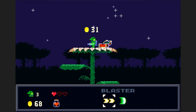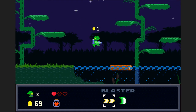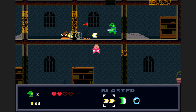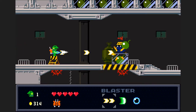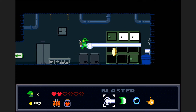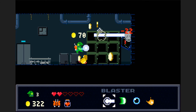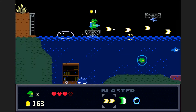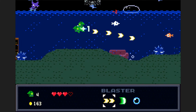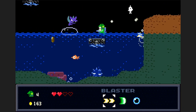Keeping with the retro pixel aesthetic, the music is done in a suitable chiptune style. As you'd expect from a 2D platformer of this quality, every level has its own theme music, which fits the mood and enhances the overall experience. The sound effects are all satisfying and appropriate too. Everything sounds like it should, and between the sound effects and the music, this game is really easy on the ears. Much like Cave Story, every aspect of this game's design hit the nail on the head, and I can't really think of much to complain about, even if I wanted to.